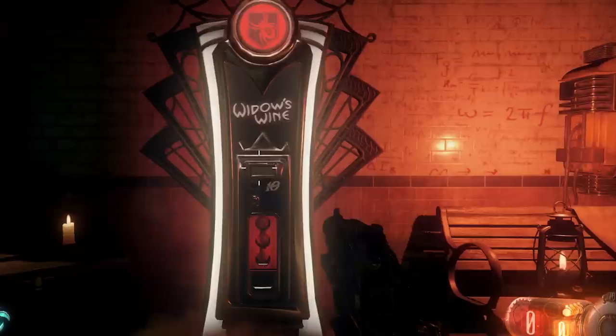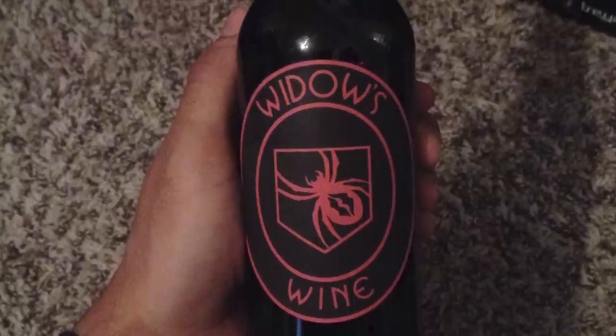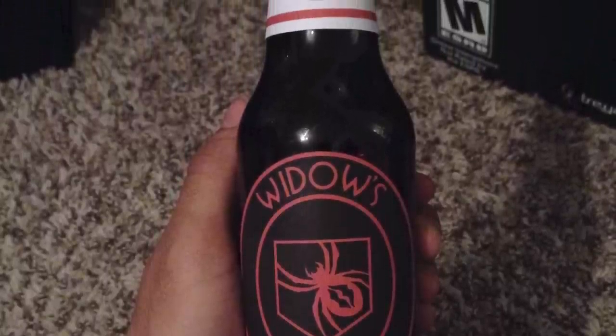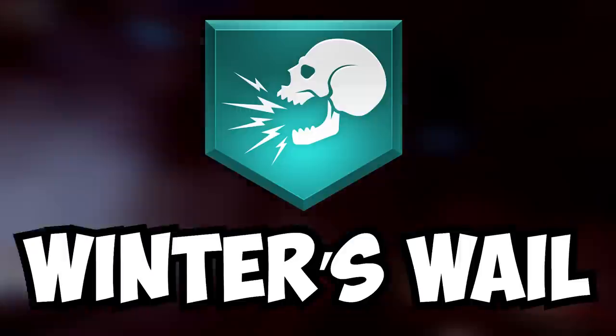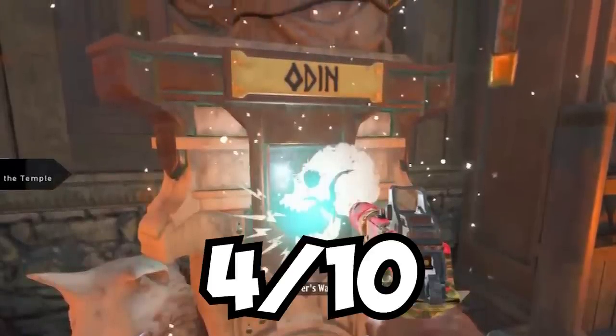Widow's Wine. The most OP of OP perks. Widow's Wine is the definition of making things a little bit too easy — its only drawback is accidentally killing the last zombie. 8 out of 10. Winner's Whale. The Dollar Tree version of Widow's Wine, except it costs just as much. 4 out of 10.